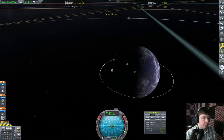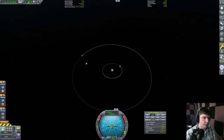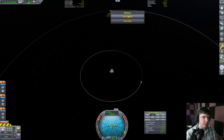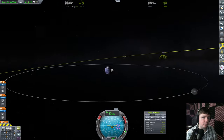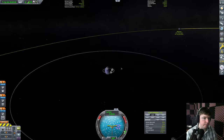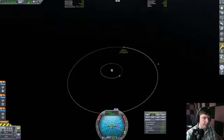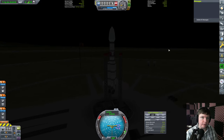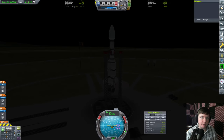To the Mun, that is. Minmus actually uses some of the same stuff that you learn from doing your orbital rendezvous. We have to get on the same plane as it because it is not flat with us. To get things started, I might need to go grab some contracts here actually. I think I already looked at them, let's double check. Space center.